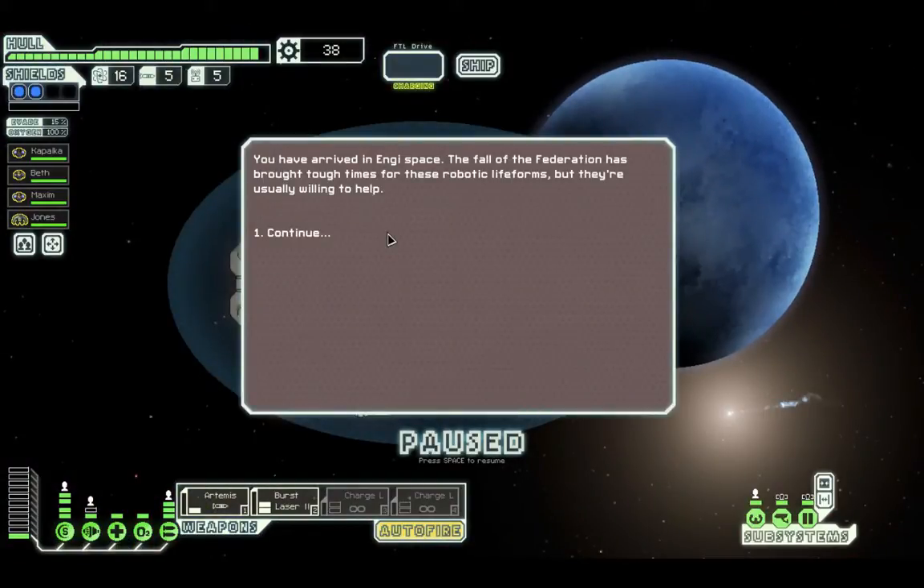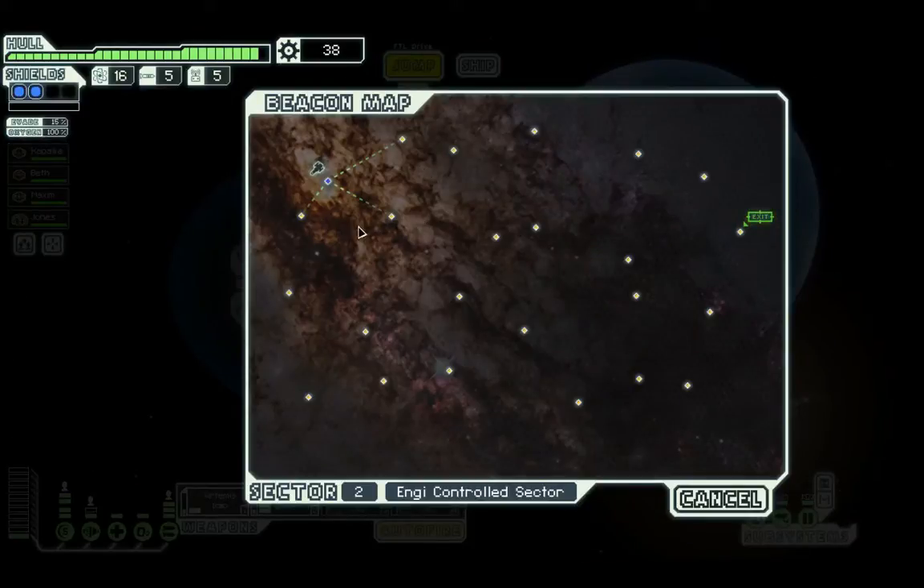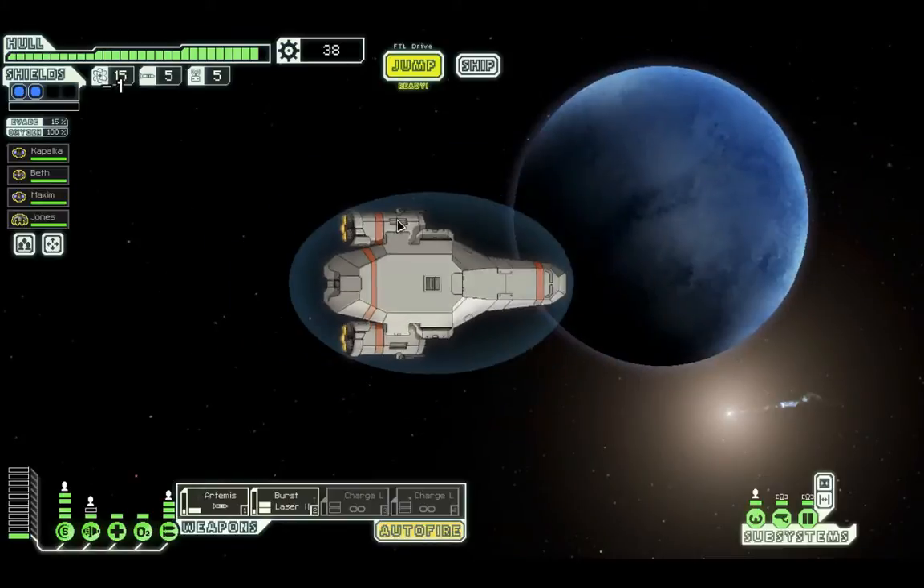We arrived in energy space. The fall of the Federation has brought tough times for these robotic life forms, but they're usually willing to help. We're now free to move about the map. I'm going to go here because it gives me so many more options.